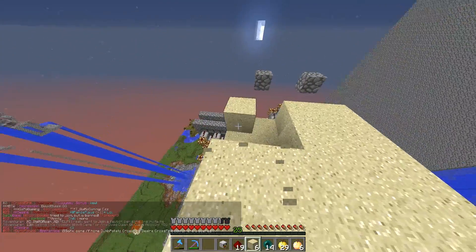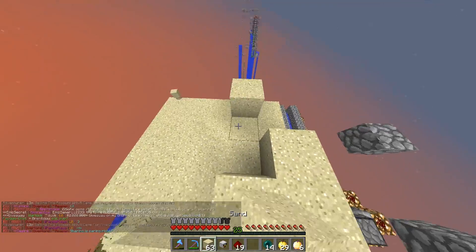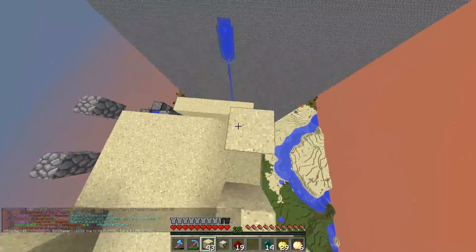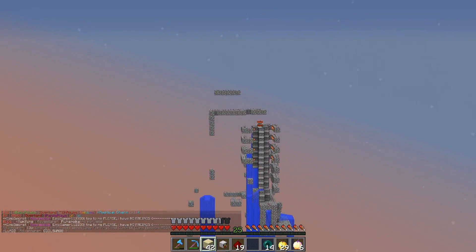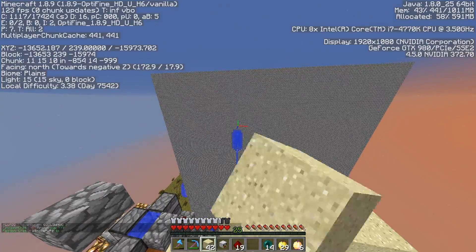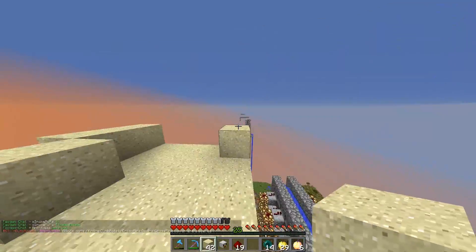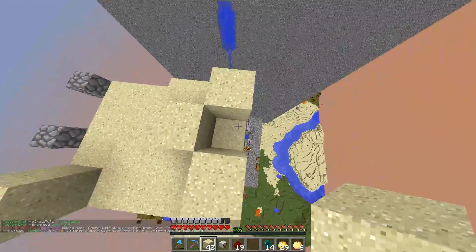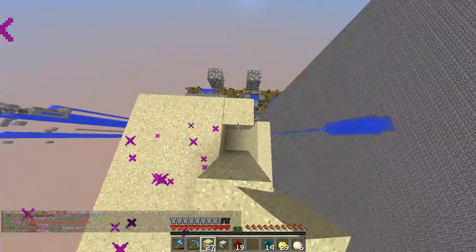I built a cannon — it's very, very easy to build. I still have to ask Adam if I'm allowed to give out the schematic, and if he says yes I'll give it to you guys no problem because it's an awesome cannon. It is a 40 stacker, but that cannon over there is our old cannon from the same location. There's already sand left over from the old shot, so it doesn't actually have to stack up 215 — it only has to stack less than 40. I'm going to load this up with as much sand as I can.